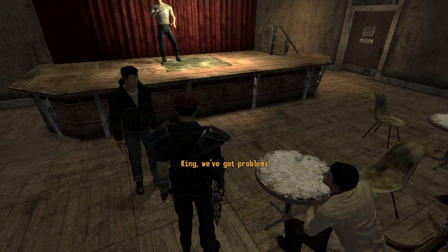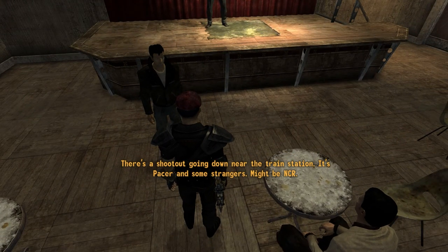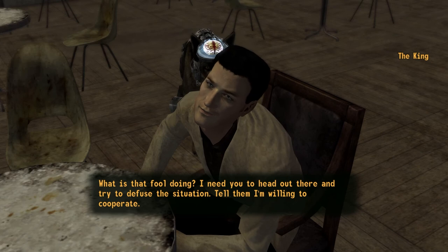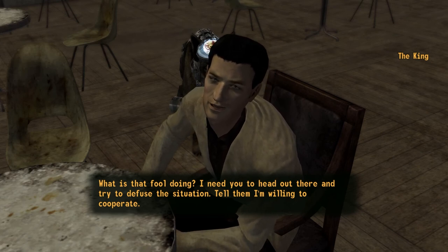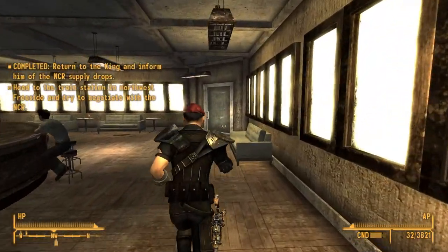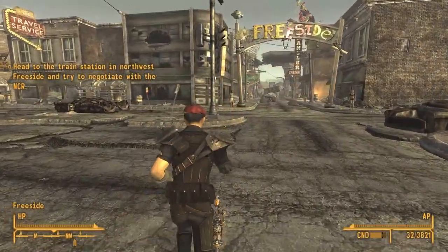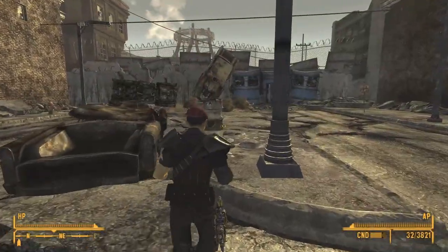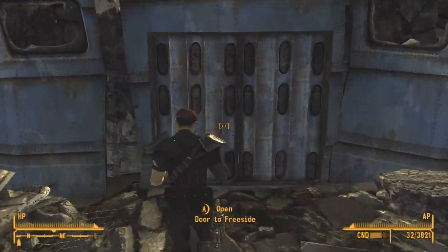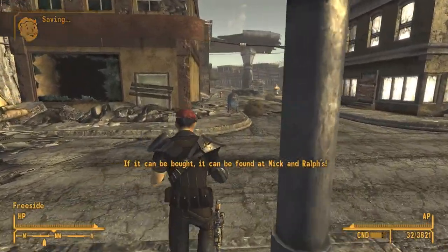What's going on? King? We've got problems! 'Lay it on me.' There's a shootout going down near the train station - it's Pacer and some strangers, might be NCR. 'What is that fool doing? I need you to head out there and try to defuse the situation - tell him I'm willing to cooperate.' Pacer you moron! The NCR is military - you're just a gang, a small-time gang at that. You get destroyed, man, if the NCR wanted to send everybody over here you'd be done.